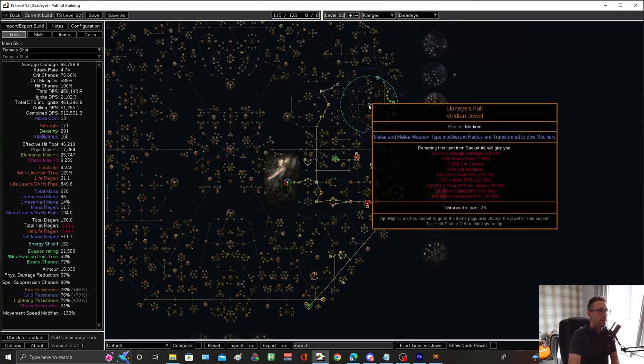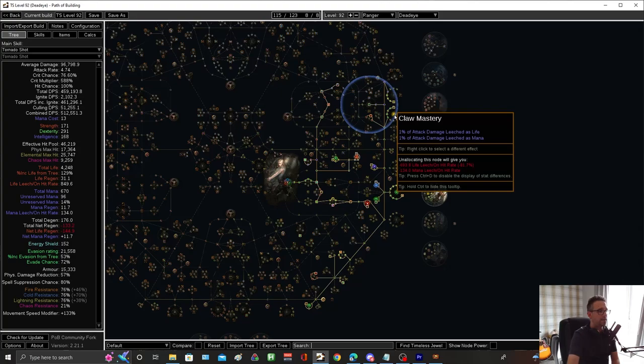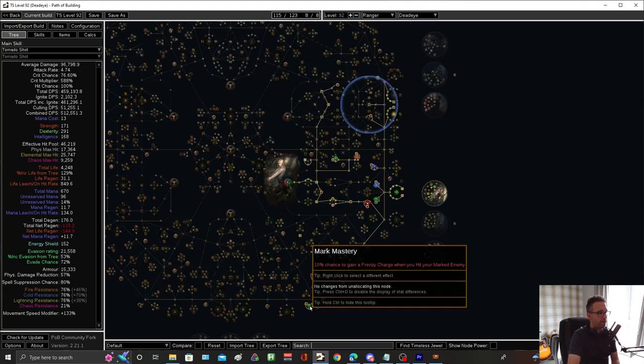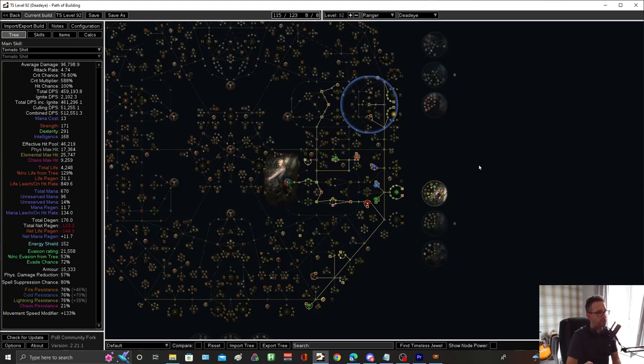And then we're putting a Lioneye's Fall in here so I can get tons more attack speed, and then tons more crit chance and crit multi. You can also take the node which is life and mana leech, which means I can drop these two nodes here — that basically saves me a point which I can then spec into a little bit more life. This is the tree I want to aim for. We've got our frenzy on bosses and our culling strike for marks. We'll also go and do Uber Lab before level 92 and get Focal Point to finish off the build.